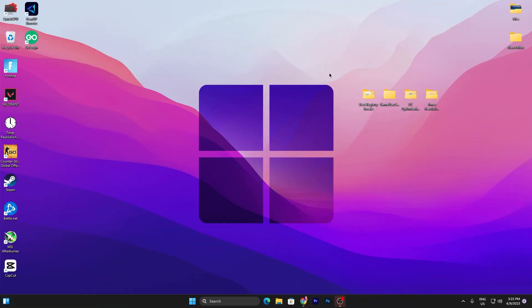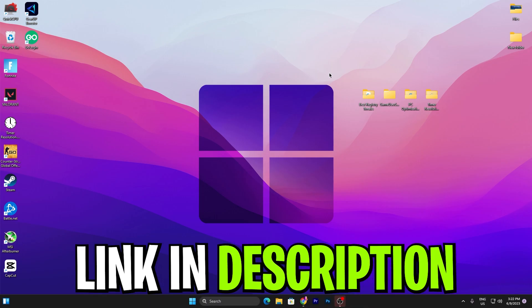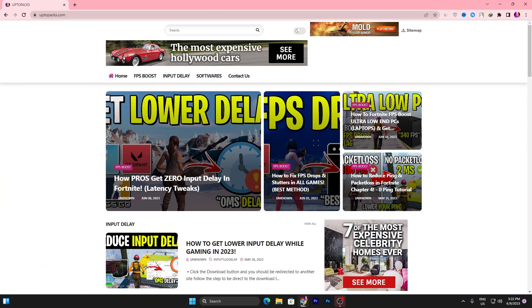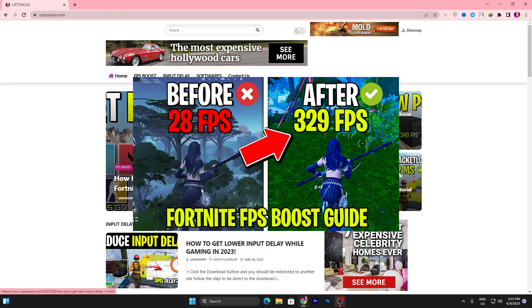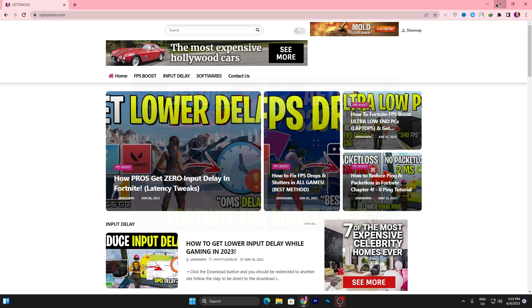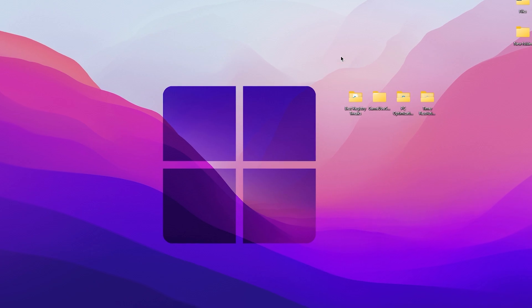The next step is to download the Fortnite Chapter 4 Season 3 FPS Boost Pack on your PC — the link is available in the description. Open the link and it will take you to the website. Find the article with the same thumbnail as this YouTube video and download the pack.